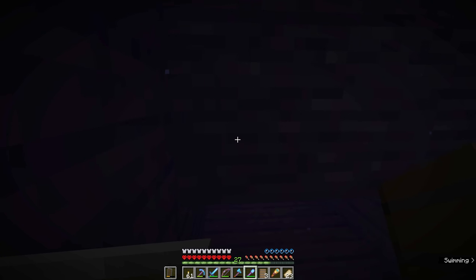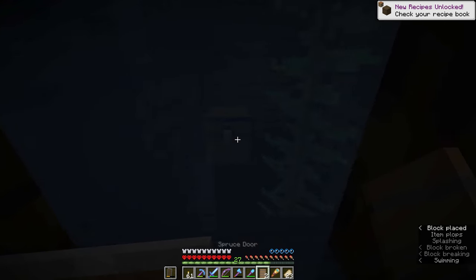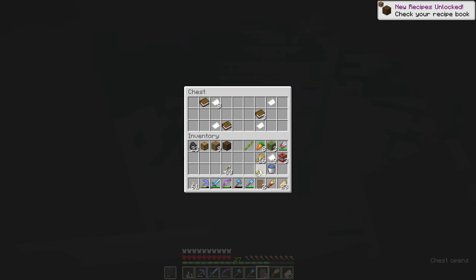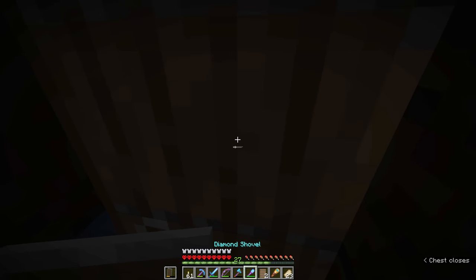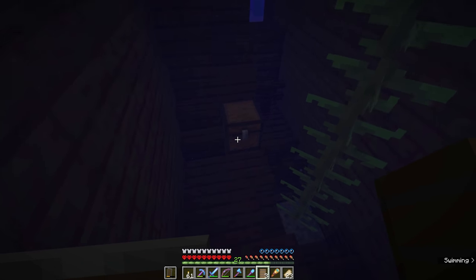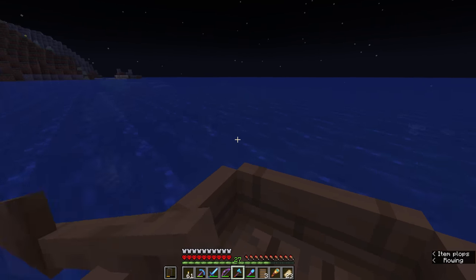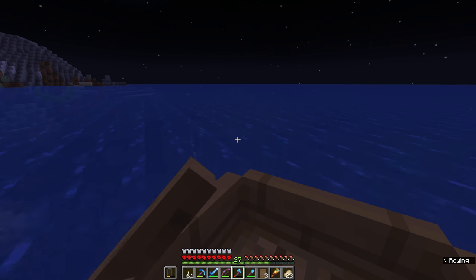Naturally, that's not the only chest the shipwreck has. We carve our way through, place a door so we can catch our breath, and grab the buried treasure map — plus plenty of paper and books. There are a few different configurations of shipwrecks, and one this large should have a third chest with iron, emeralds, gold, and more treasure items. Occasionally you'll find some diamonds, but that's pretty rare. In this case we got a bottle of enchanting.